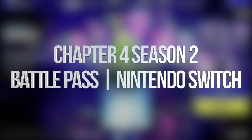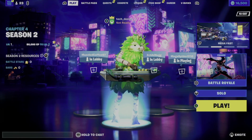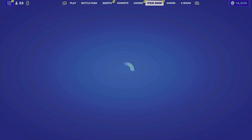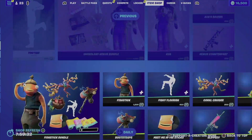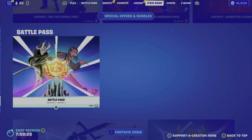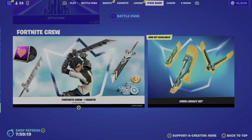On today's video we're going to take a look at the battle pass. There are two ways to purchase it. One way is to go into the item shop tab, scroll all the way down, and you're going to see the battle pass there — you can buy it from here.